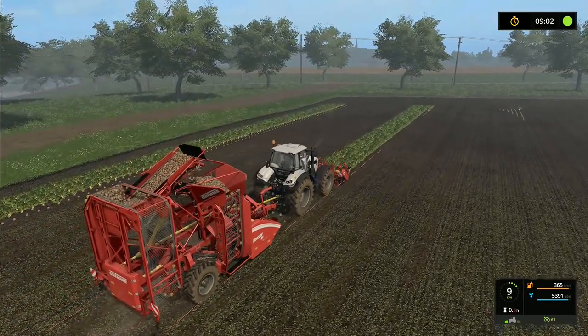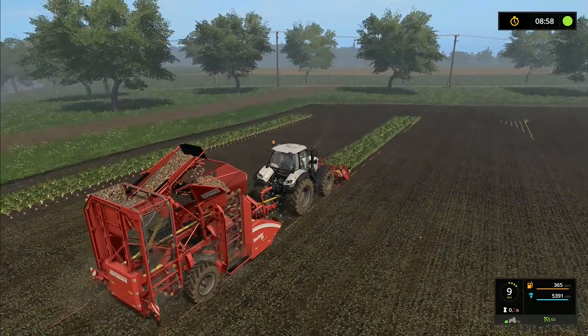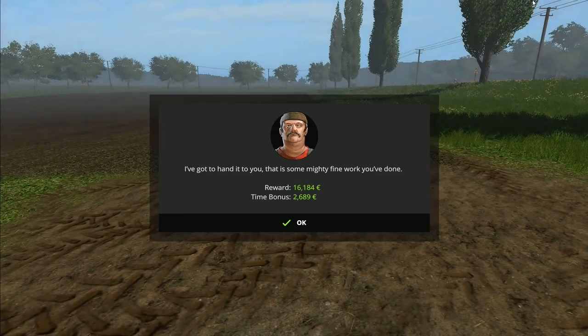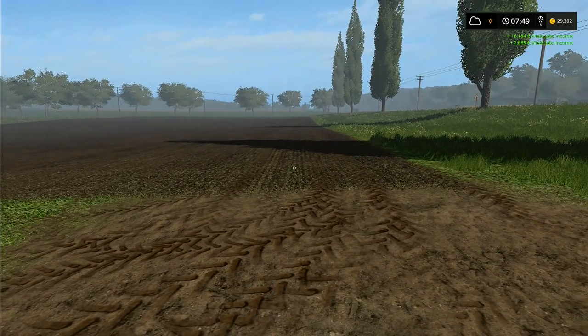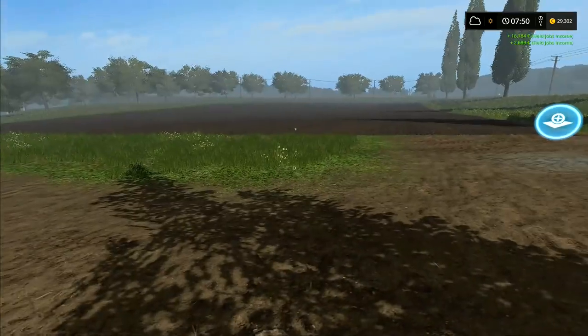I think this is going to be it - any second now. Nine minutes to go. There we go. We've got a fraction under nineteen thousand euros, so that's put us up to twenty-nine thousand euros. We've got both of these fields - they would both now have missions for slurry, and then they would both have missions for ploughing.